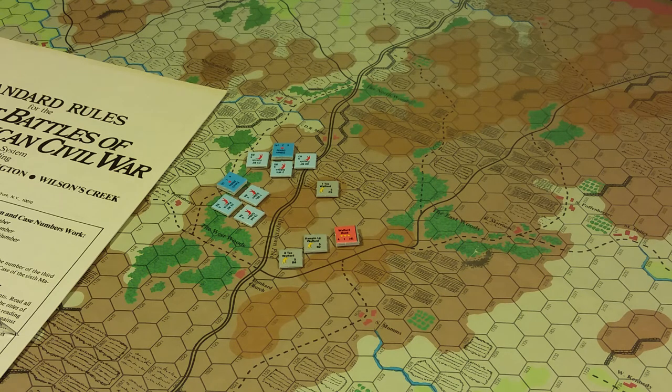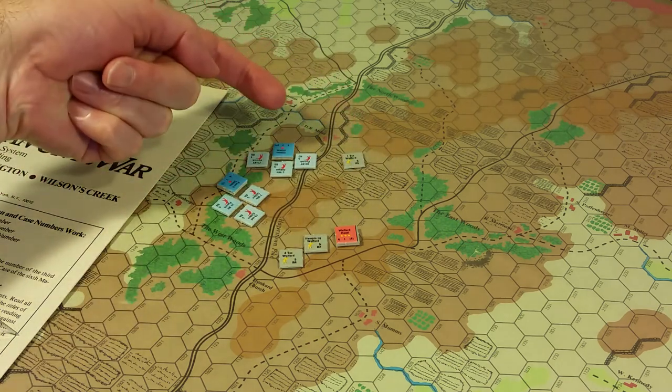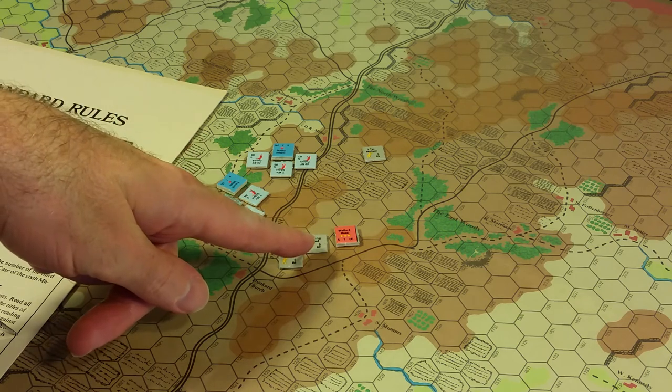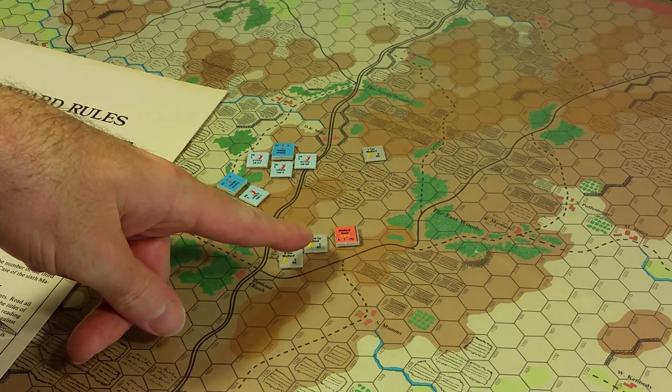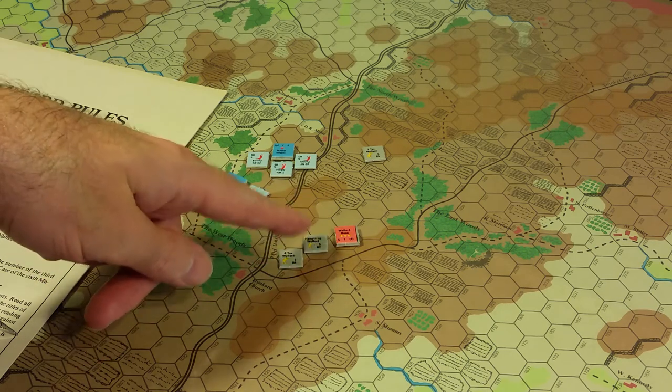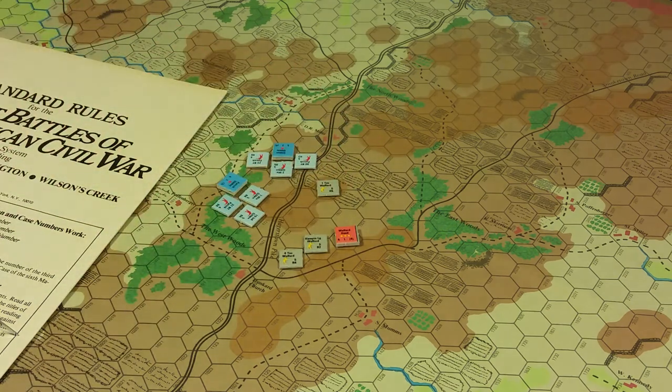Initial command phase: the phasing player may attach and detach brigades which are in the divisional integrity radius of a division commander. The player checks the divisional integrity radius to determine which brigade commanders are in command. Division commanders may expend command points to increase the effectiveness radius of supporting brigade commanders. So if Wofford's First Texas were five hexes away - outside his command radius - Hood as division commander could expend a command point to increase Wofford's radius to five, bringing the First Texas in command.